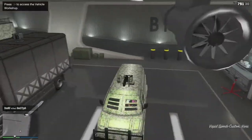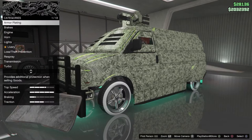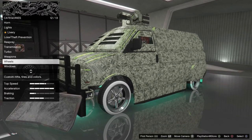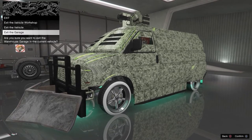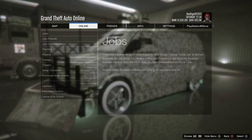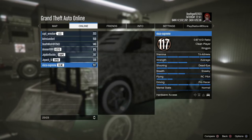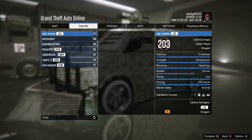So I entered the vehicle right now. You can see in the top right corner — I'm pressing right on the D-pad to enter the vehicle workshop. I'm backing out of this menu and scrolling down to exit the garage. I'm hovering over exit the garage — do not press it yet, guys. Hover over it. Then press the option button, go to online, go to players, and count 35 to 38 players. That's what you're gonna do.